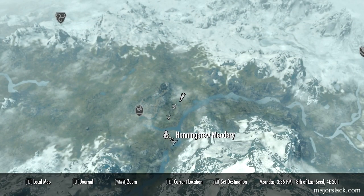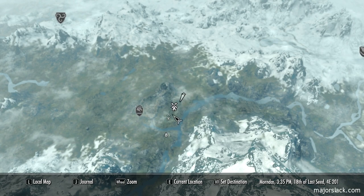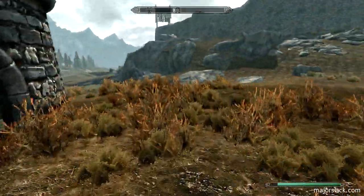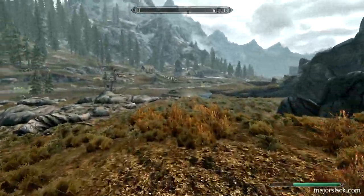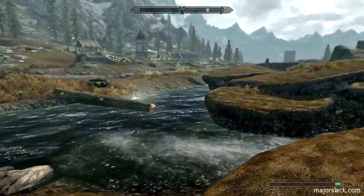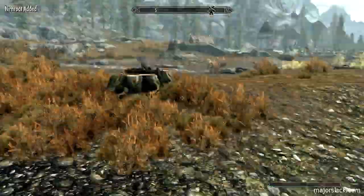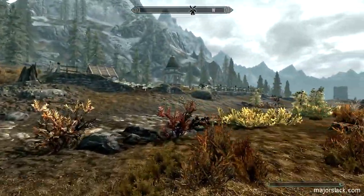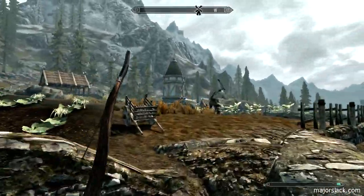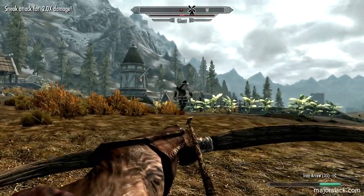Let's pull the cheap trick — fast travel back to the Honeybrew Meadery. Actually, let's go back to Chillfurrow Farm and turn down towards the Honeybrew Meadery. Look for the river — there it is. There should be a nirnroot to collect there; I can see it glowing already. There's a giant — that giant is always at the Pelagia Farm. Pull out your bow and you may be able to get a couple of sneak shots on him to level up your sneak. And I did.